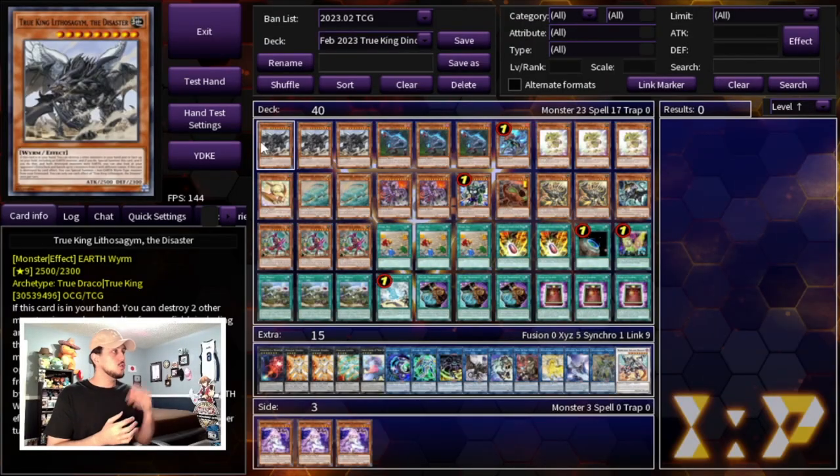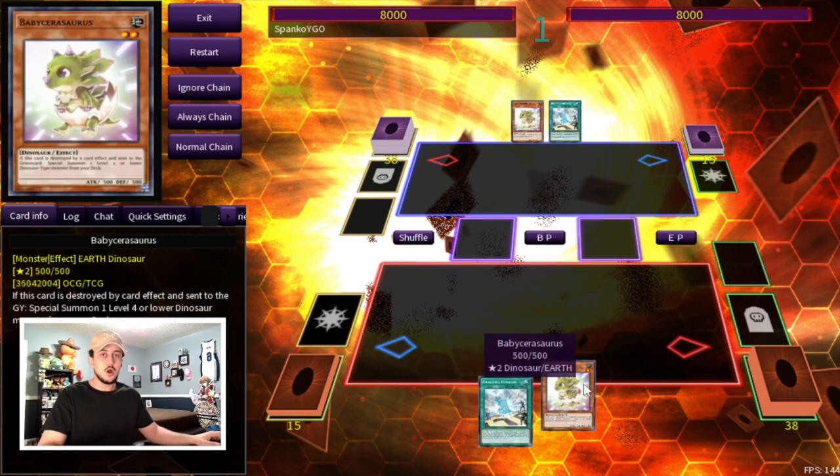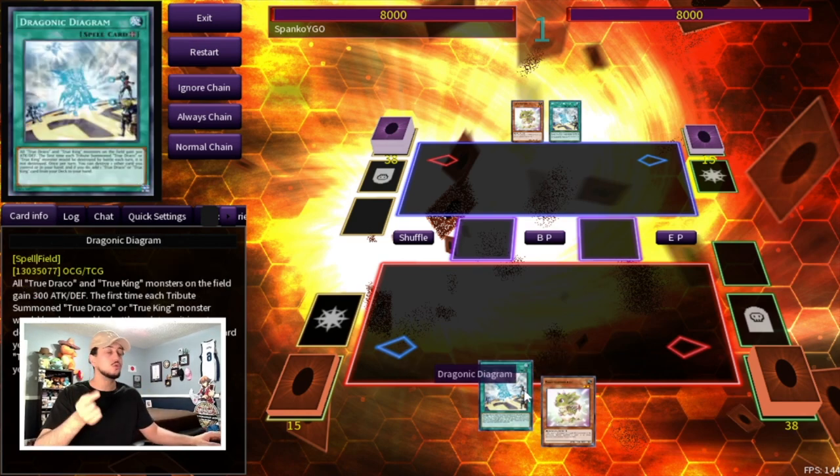In today's video I'm going to be showing you guys some two-card combos abusing Lithosadrum's effect, as well as some Dino combos you need to know in general. Let's get into the combos. I just wanted to show you guys the deck profile again real quick. For the first combo I really want to show you guys the Diagram plus Baby combo — this lets you abuse Lithosadrum, which is now off the banlist.